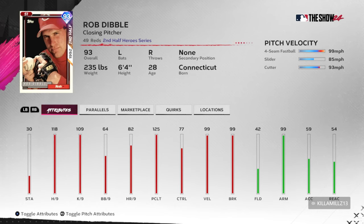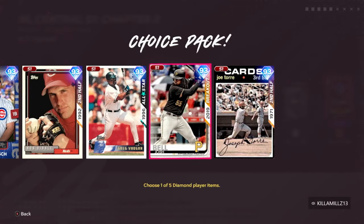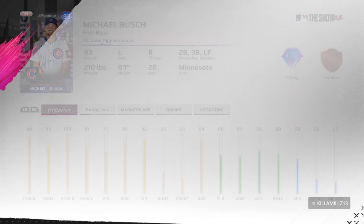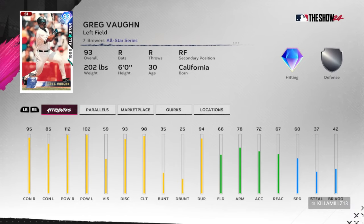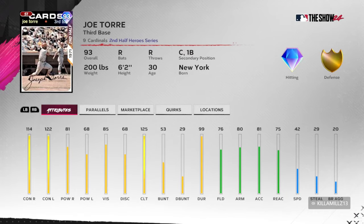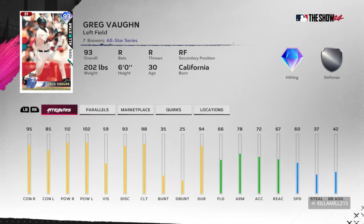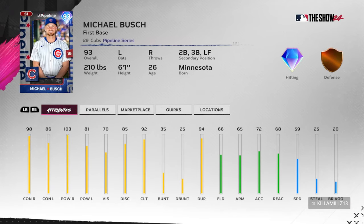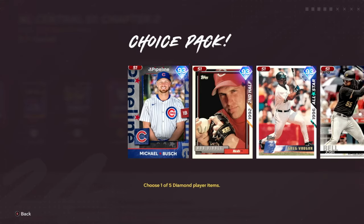Then there's Greg Vaughn — honestly I like him a lot. Besides Josh Bell, he's a common player right there. Greg Vaughn has 102-plus on both sides, 95 by 85, silver fielder which knocks him down a bit, but he's got 98 clutch — solid card. Then Michael Bush is a common first baseman, not as big of a concern, but not as strong against lefties. I'd probably go with Vaughn instead. So Greg Vaughn and Rob Dibble out of the NL Central.